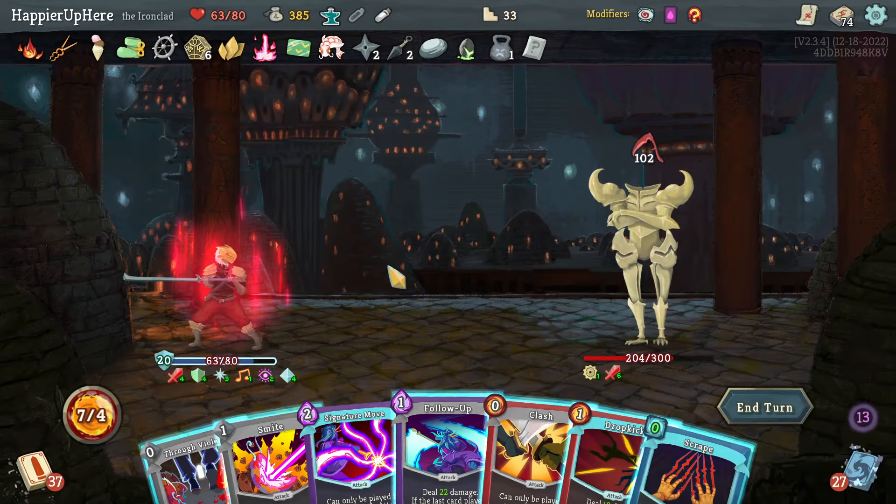I have Feel No Pain so I can exhaust some cards. Let's play Crescendo. Wreath of Flame one, Wreath of Flame two. That's 63 — still not quite enough. Windmill Strike is 52. Let's do Windmill Strike then one Smite. 38 incoming — then Tranquility. Actually I'm dead unless I drink the Essence of Steel, leaving me with 1 HP again. If I draw Pain I'm dead. Flame Barrier — can I defend? I'm skeptical — I have 30 block.